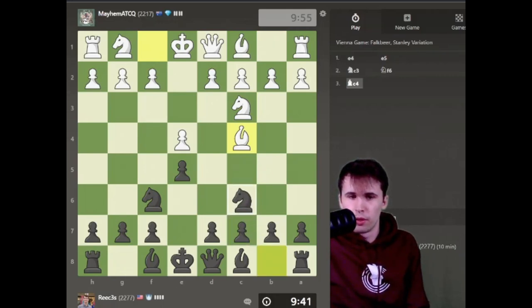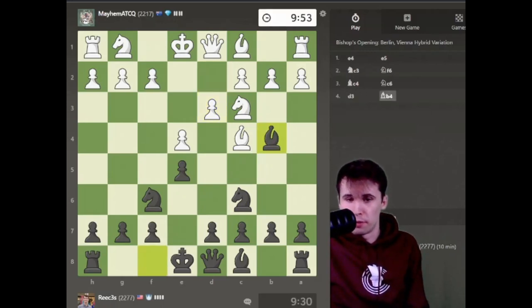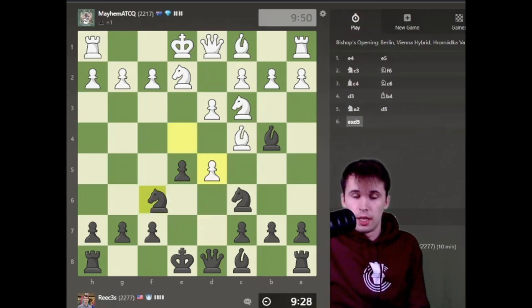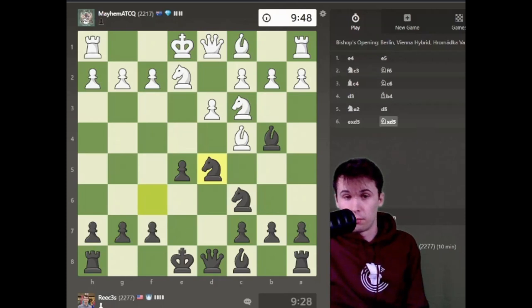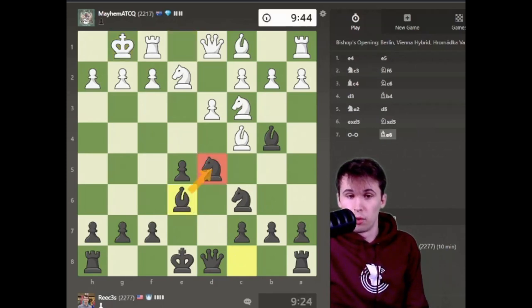Let's start with our move knight to c6 here. My opponent is playing kind of a Vienna slash bishop's opening. It's a very common opening, just developing the pieces. I'm going to develop my bishop to b4. I'm pushing my pawn in the middle of the board and I am then going to protect my knight in the middle of the board with bishop to e6.